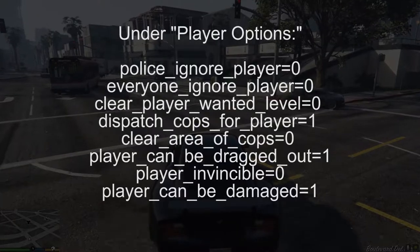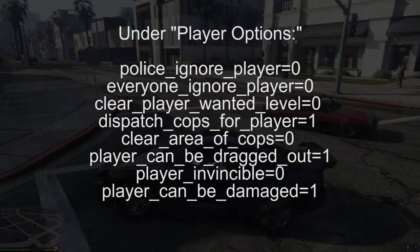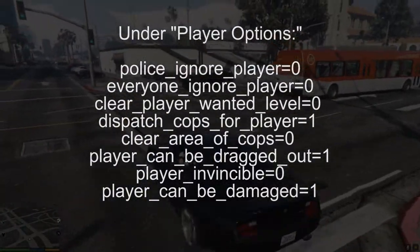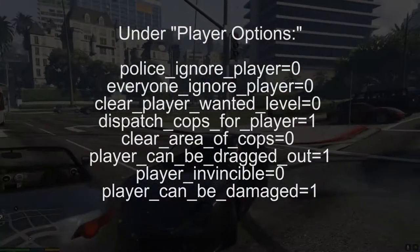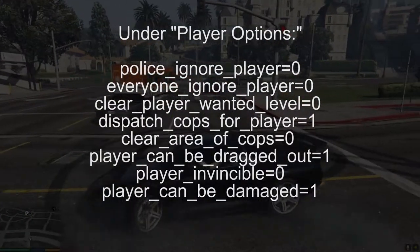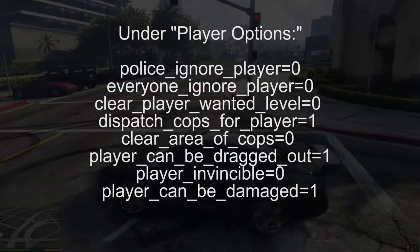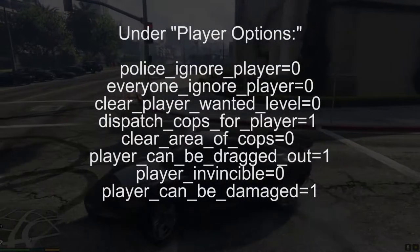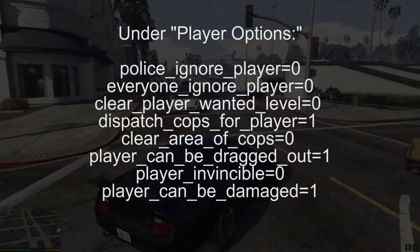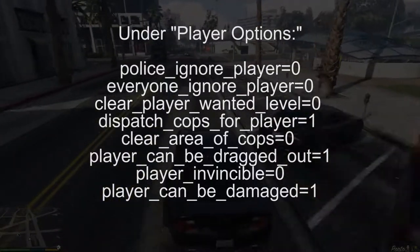In the INI file under the player options, there are several things that you'll have to go in and change. You have police ignore player — you need to have that set to zero. Zero means don't do that, and one means do that. So we do not want the police to ignore the player, so zero. Everyone ignore the player — I put that at zero as well. That generally means that the other pedestrians might attack you or come after you, but I think I had to put that at zero even for the cops to pay attention to you.